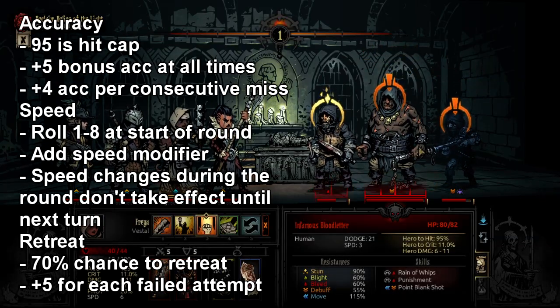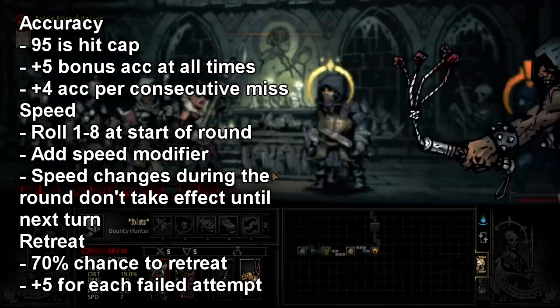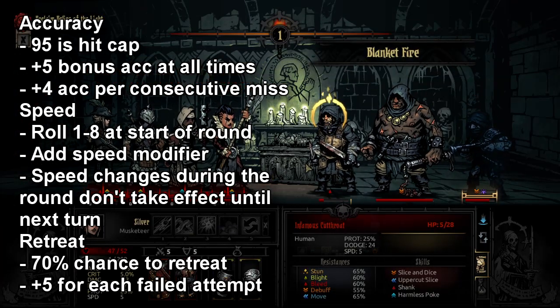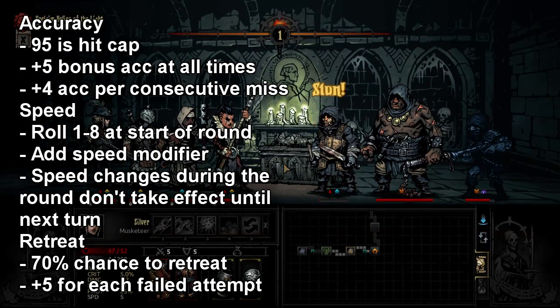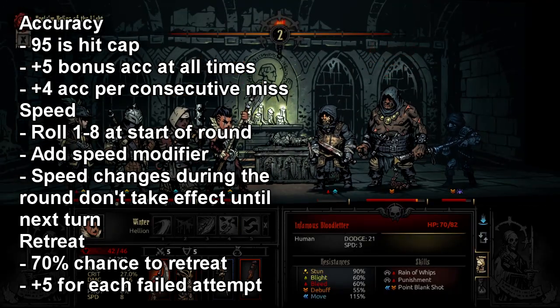Probably the most important thing we need to talk about on this list is accuracy. There is a hit cap of 95%. That is why even if you have 150% on an attack, like Finale that can get up to like 160, you will never go above 95%. You may be thinking the reason for this is because the enemy always has a 5% chance to dodge, but it's actually the complete opposite. You always have a 5% chance to hit, no matter what.